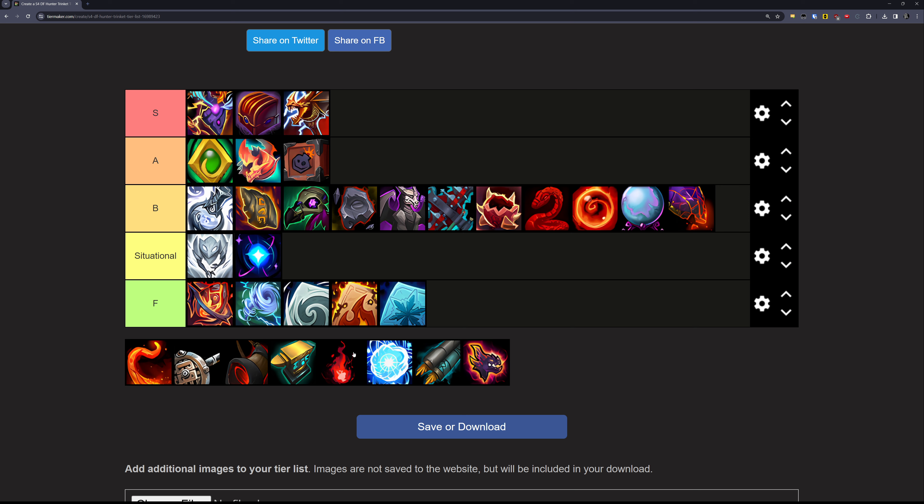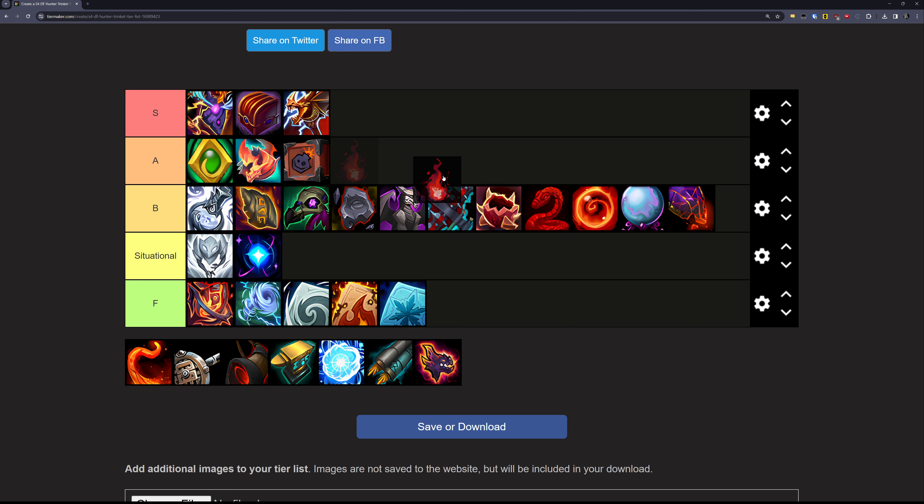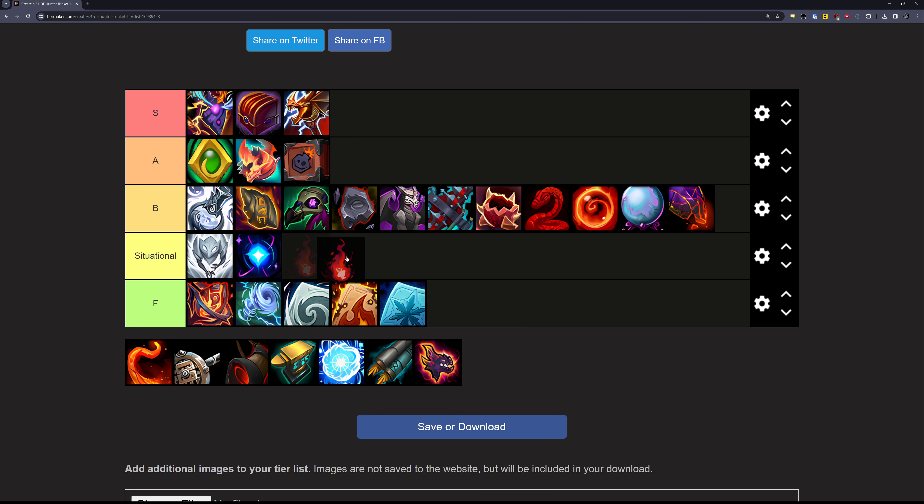Next up is Ashes of the Ember Soul. This trinket is a really powerful 2-minute on-use trinket. Worth noting is that it doesn't have passive agility, meaning more of its overall DPS value is inside the proc, which makes it one of the burstiest trinkets on this list. That makes it a bit situational since burst damage can be more important than overall damage in some cases. But even tuning-wise, it's actually quite a bit better than it was in Season 3 from my simulations, so it's going in the A tier.